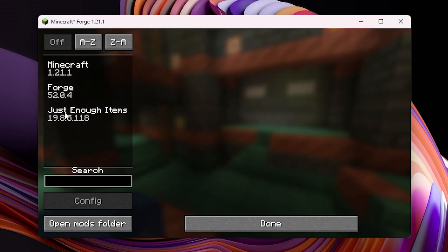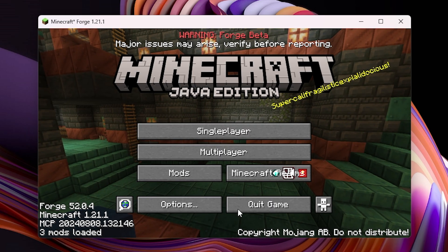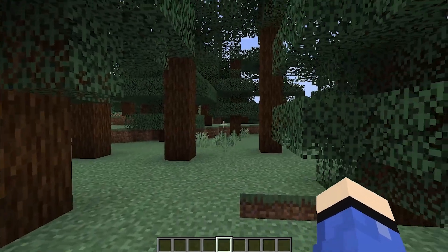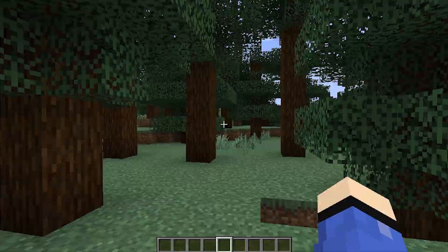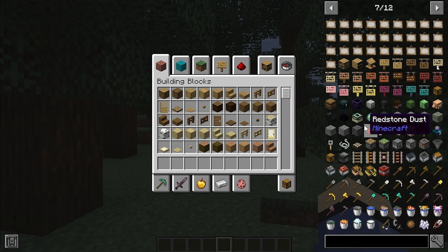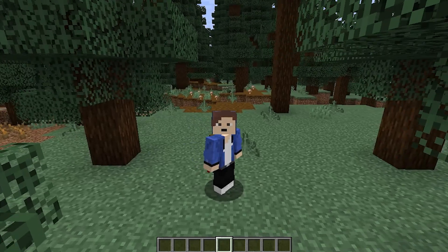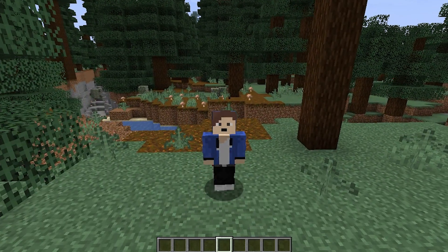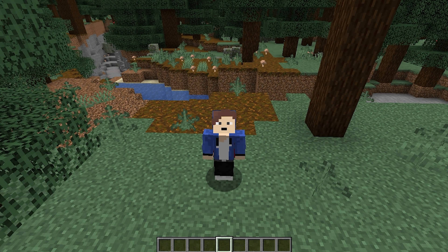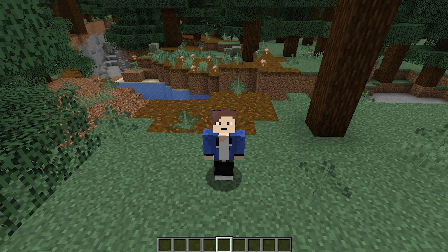To double-check, click on Mods and you can see Just Enough Items is installed. Click Done, then go into your world. In your inventory you can see the items panel is now showing on the side — the mod is working. That is how you install mods for Minecraft. If you want to know how to install X-ray for Minecraft, check out that video. Hope you enjoyed — leave a like, hit subscribe, and I'll see you in my next video.